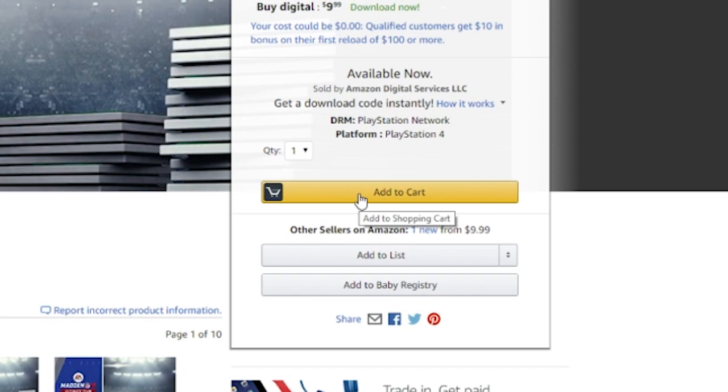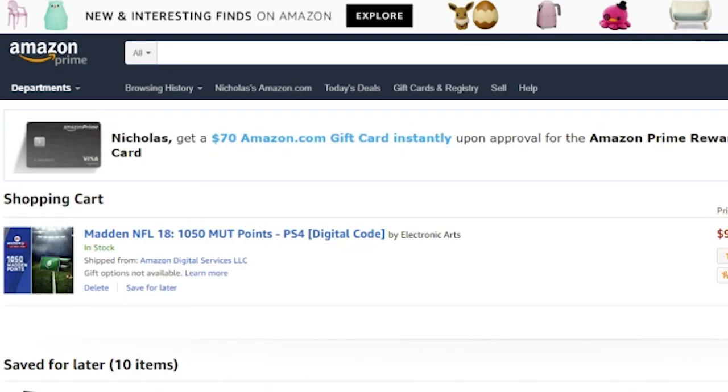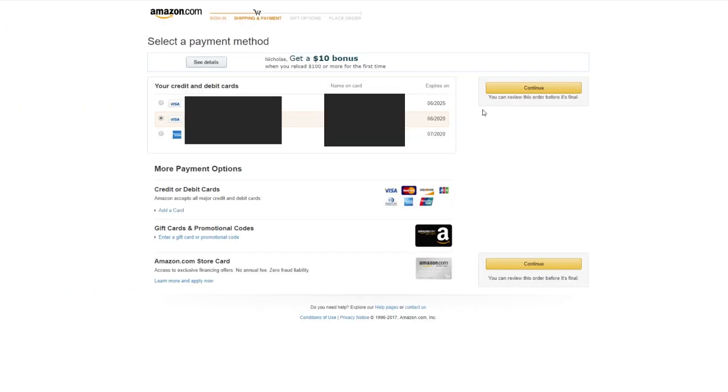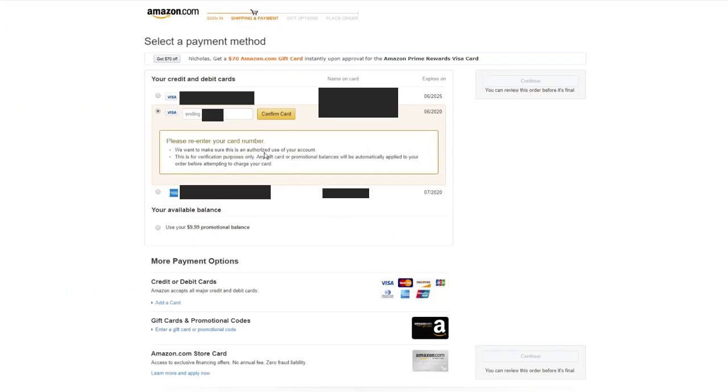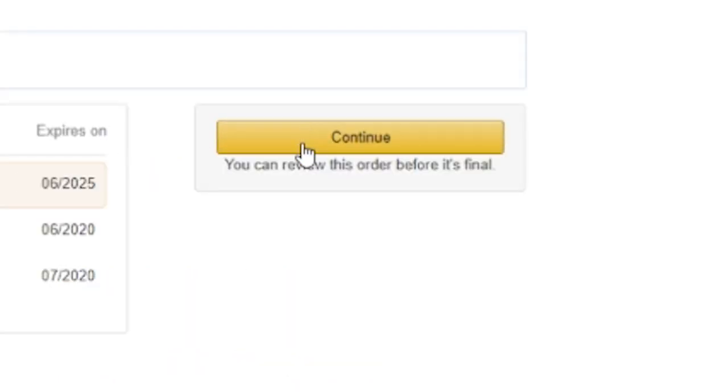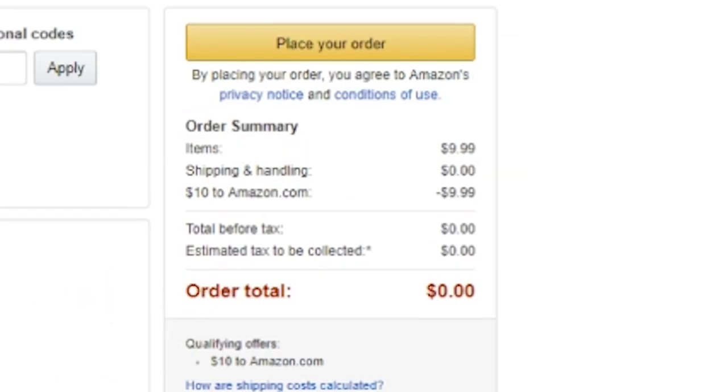Go ahead and click 'Add to Cart' — very easy. Make sure you're clicking the right thing because I've seen other people select the wrong one. Verify, then click 'Proceed to Checkout.' It's going to ask which credit card you want to use — click on any of them and then click continue. It may kick you back in most cases, but keep clicking around until you see a text that says your available balance right below your credit cards — click that, then continue, and it will drop your order price to zero.